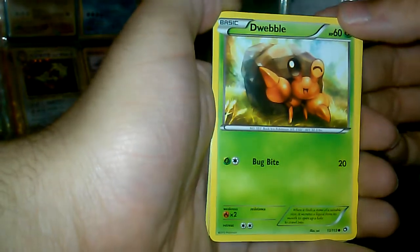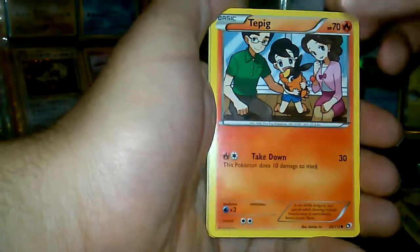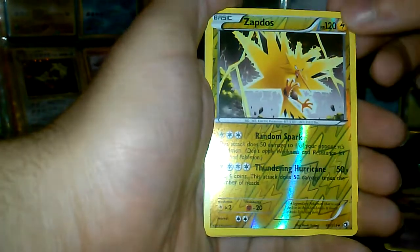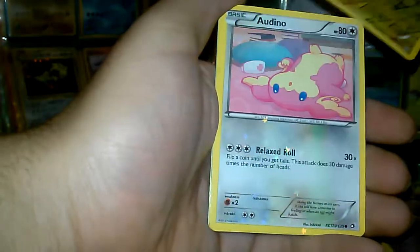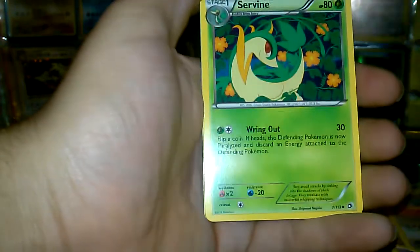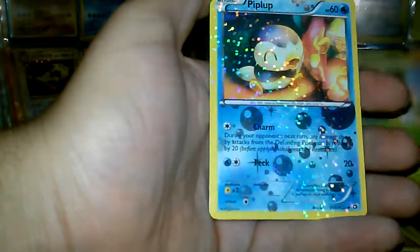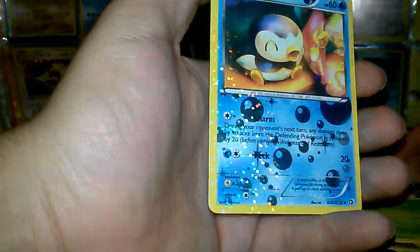Alright — Dwebble, Tangela, Tepig. Reverse Holo Zapdos — wow, that's nice! Holo Audino. Survive, Clefairy, Tangrowth, Reverse Holo Poke Club.